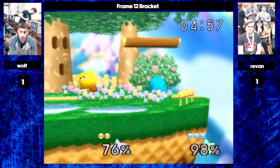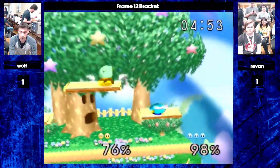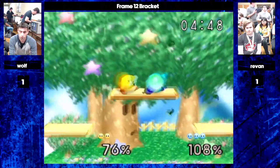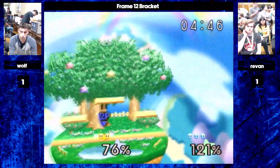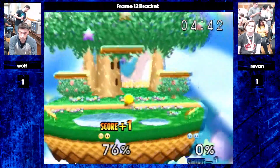With that high read, trying to call the jump. Wolf with nerves of steel just sits there waiting for the aerial. Forthrow will kill — yeah, good recognition. Good knowledge — you can kind of memorize the kill percents for that forthrow. It is a common task.